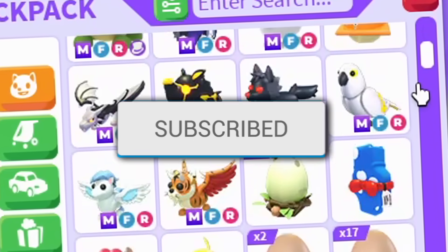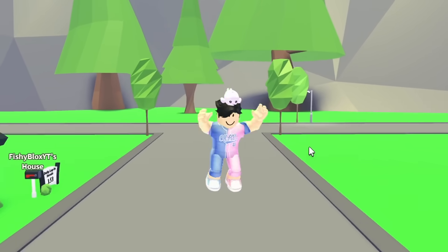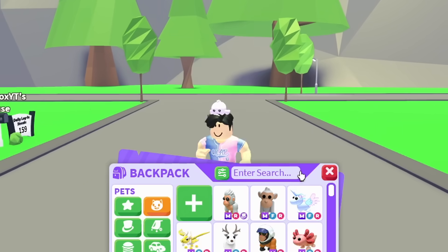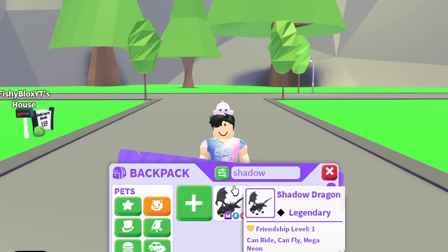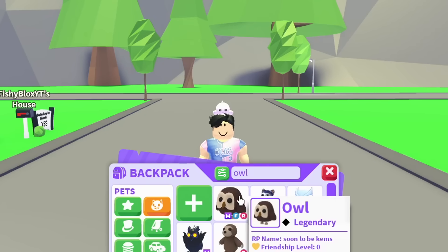Comment down your Roblox username. Adopt Me is bringing out nine slots tomorrow and I want to get the best nine slots ever. I feel like I should start off with the first three slots being pets. The first one for me is going to be the Shadow Dragon, and then my second favorite pet, the Meganium Owl.